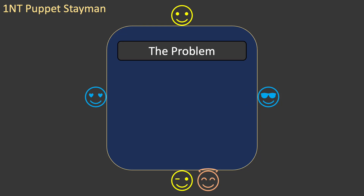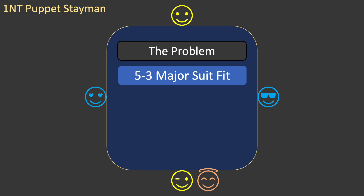After partner opens with two no trump, puppet stayman solves a problem with the standard bidding system. It helps you find a 5-3 major suit fit when partner opens two no trump with a five-card major. It can do the same after partner opens one no trump with a five-card major. Let's look at an example.